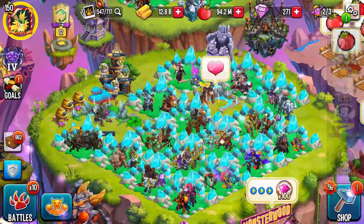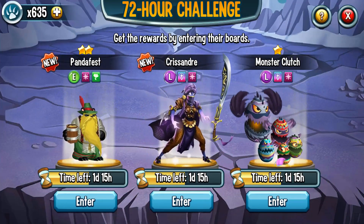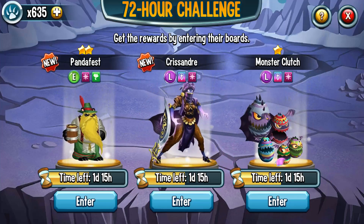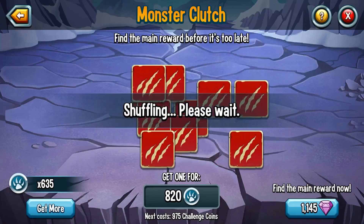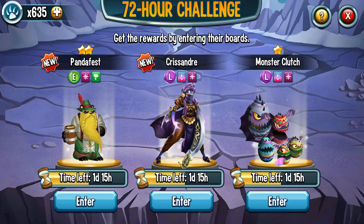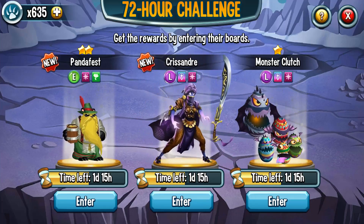We also have a 72-hour challenge, and the theme is Magic. We have PandaFest — he's an epic, who cares — and we have Cassandra up the middle. She's very good, and a lot easier to get than Monster Clutch, because Monster Clutch is kind of ranked up. I don't have him, and I'm kind of hoping I might run into him. I'm really hoping for the gems. I'm not really overly serious about this, but if you are interested, Cassandra is probably the best one there.